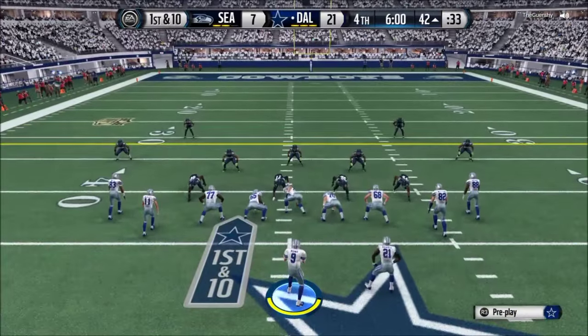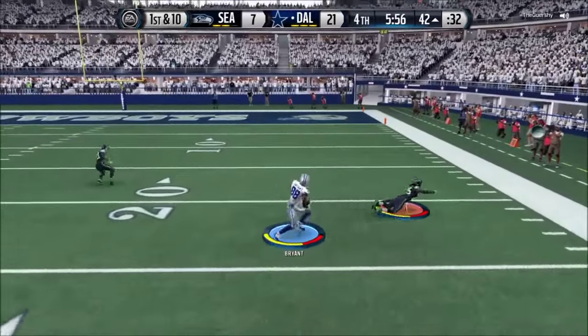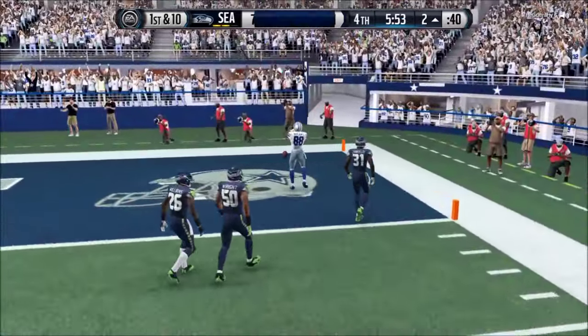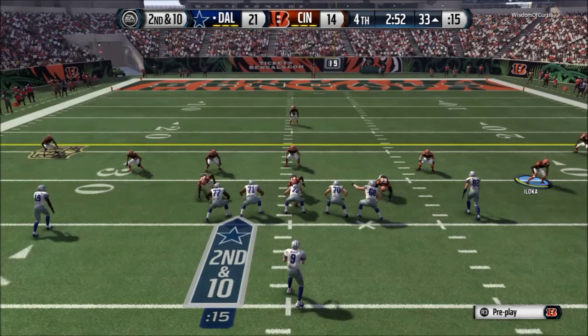At number 3, Dez making people fly. Playing as the Cowboys, throwing an out route to Dez Bryant. Watch Sherman go flying — Richard Sherman just went into Superman mode, went flying as he ate dirt. And Dez Bryant throwing up the X.